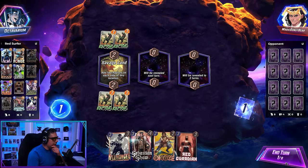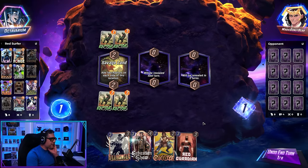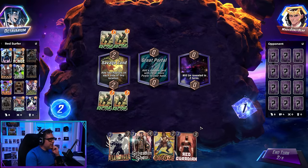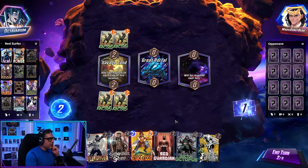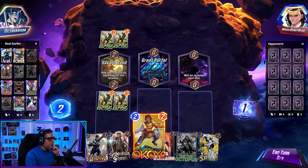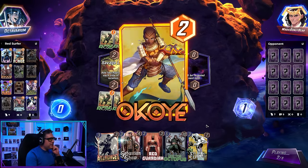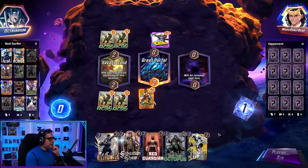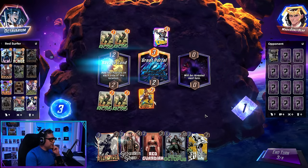It's always Dr. Octopus, eh? Great Portal should just be Doc Ock — it just gives you Doc Ock every time without failure. Classic mill gameplay — such an annoying deck. Okay, we got Hope Summers. We will have initiative. Maybe. Oh, it's a flip. Oh my god — just so unlucky, man. We could have had initiative, turned off their Hope Summers. But instead, they get all this extra energy. Disgusting.